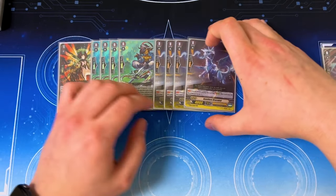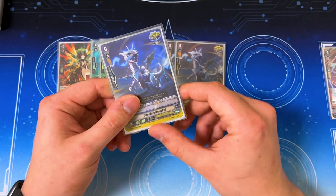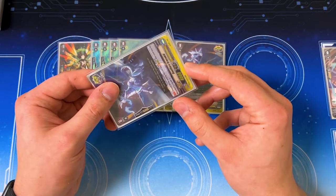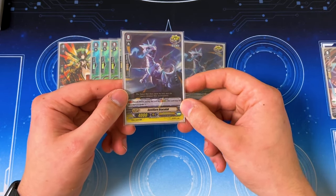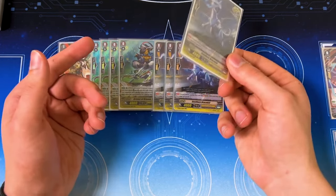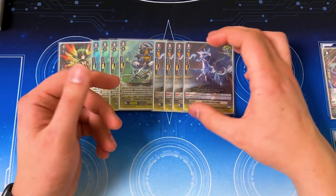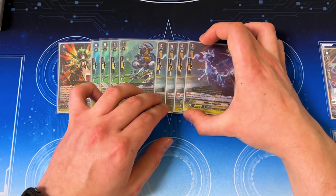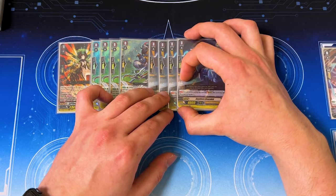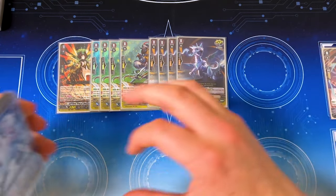Scent Flare Draco Kid is our helps-you-stride card. I'm doing this instead of Amulet Eagle because I want to guarantee that I can stride. Even though we have a good amount of grade threes and Sicilis, it's better safe than sorry. You can run Amulet Eagle if you'd like — call it, move it to soul, draw some cards, can't go wrong with that. But for now I'm doing the Scent Flares, though I might change it up later to help fill the soul.